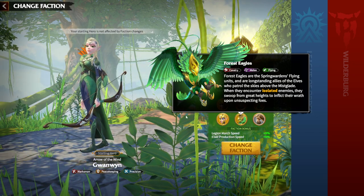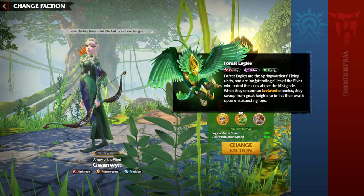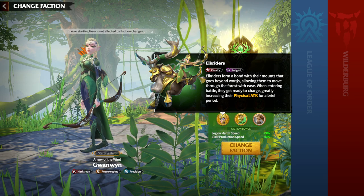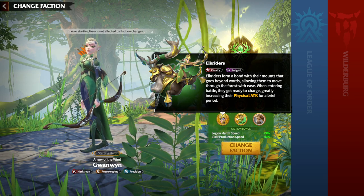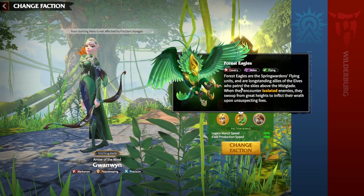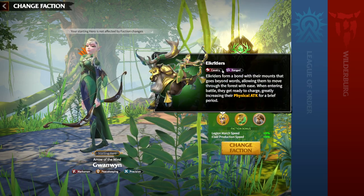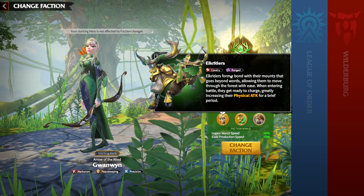Forest Eagles are the special units of the Spring Wardens faction. They are cavalry melee flying units — it's important to note they are melee, not ranged. Spring Wardens also has Elk Riders, which are archers on elks, making them ranged cavalry. Forest Eagles are the only cavalry melee unit in the Spring Wardens faction.